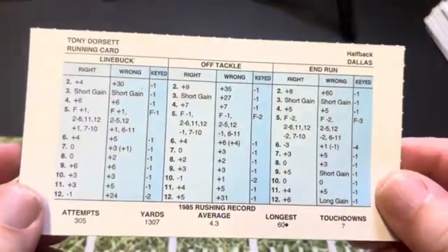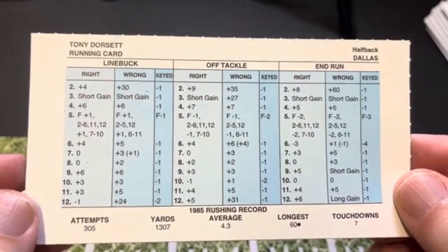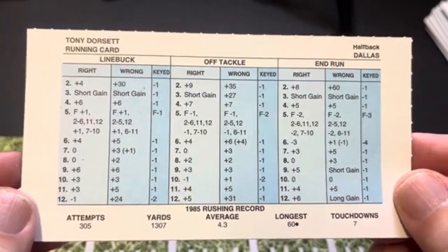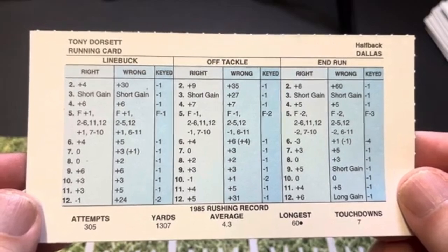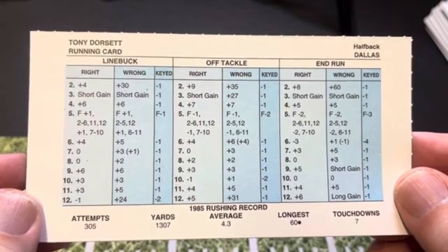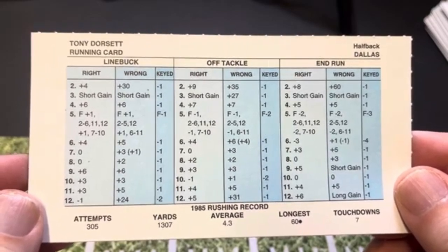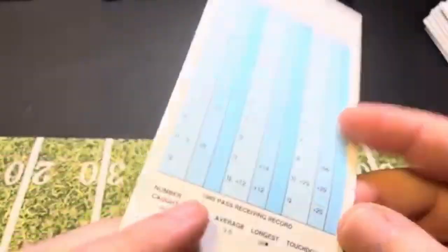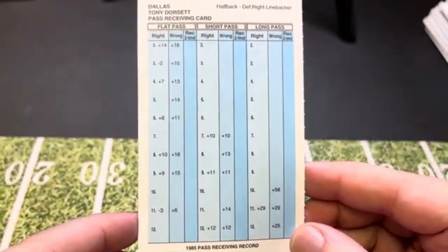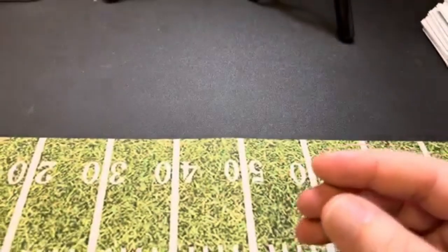Next one is Tony Dorsett. He had 1,307 rushing yards — I really can't dismiss 1,307 rushing yards. But you can see not a lot of short gains; he does have the long gain on end run. Off tackle, there are no short gains except if you're right. He's got a double short gain at 3 on linebuck. He did catch 46 passes, even has a double 29 at 11 on long pass. That's Dorsett.